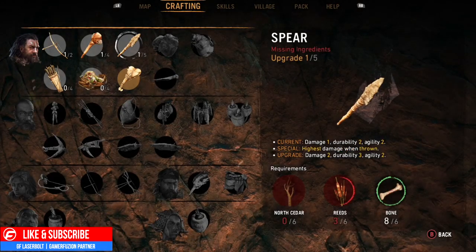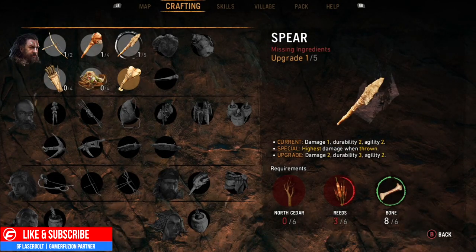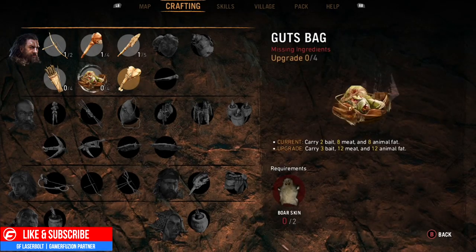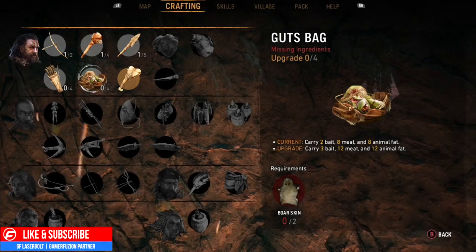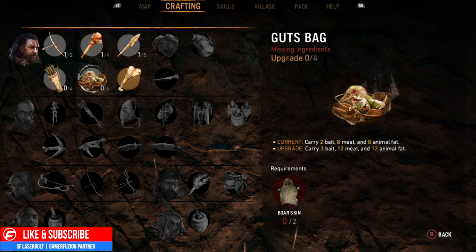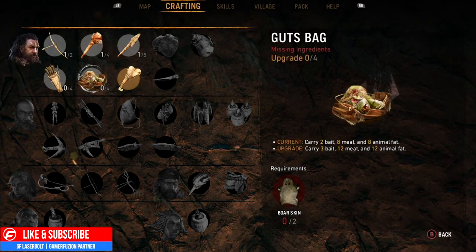Each weapon also has different specials — for example, this one has the highest damage when thrown, with damage two and duration three. You're also able to upgrade your carrying capacity with more Boar Skin. Right now I can only carry two baits, eight meats, and eight animal fats. With this upgrade, I'm able to carry three baits, 12 meat, and 12 animal fats. So upgrading is definitely very important in this game.